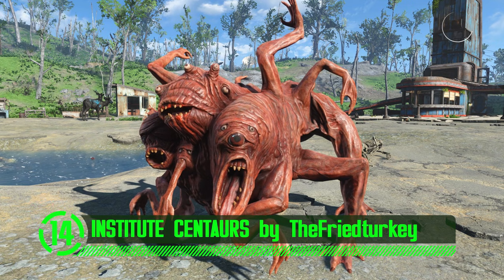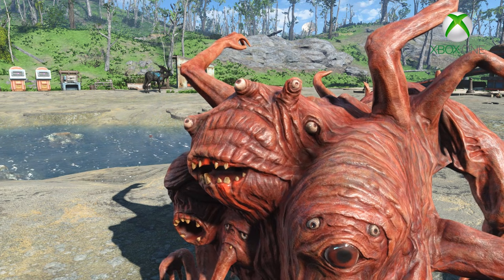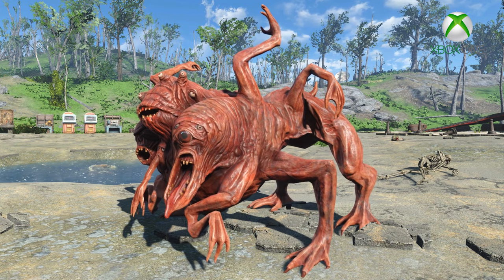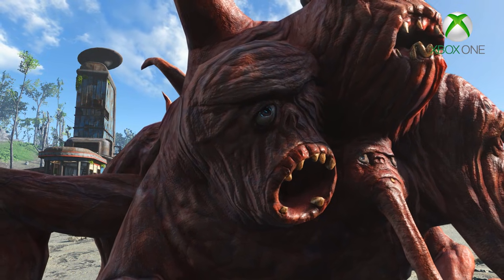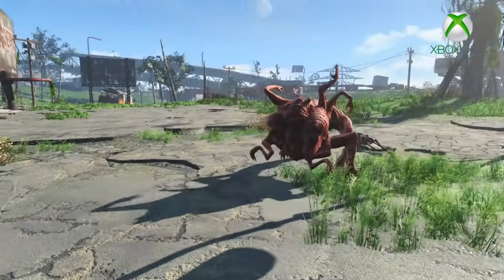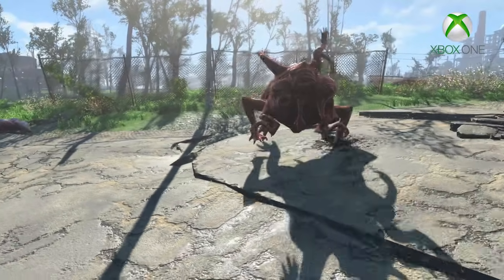Next up we've got Institute Senators by The Fried Turkey. Now I know what some of you might be thinking when you look at this thing — is it single? Obviously nobody's thinking that because this thing is ugly as fuck. If they were giving out participation medals at local beauty pageants, this thing would still go home empty handed. This little abomination was actually a concept creature for Fallout 3 but it was never brought to fruition, probably out of fear. This thingamabob has got multiple hands and heads and all sorts of shit just coming out of it every which way. It honestly looks like something right out of the movie The Thing. This new creature is both terrifying and believable in Fallout 4.